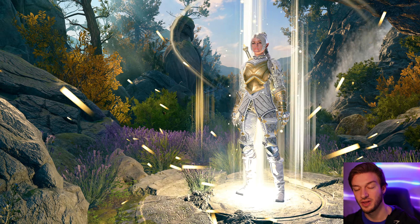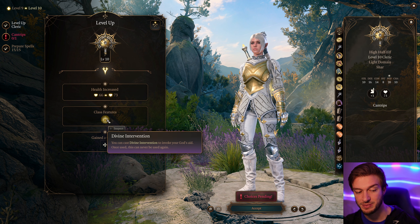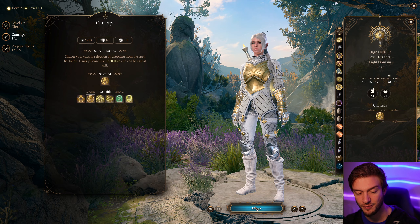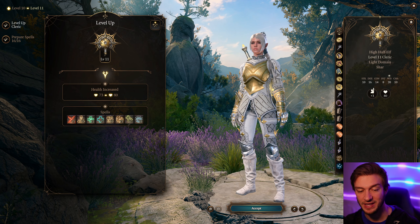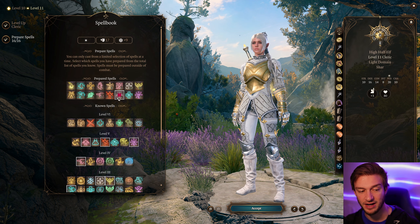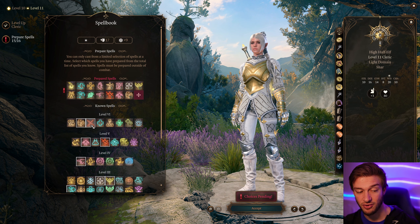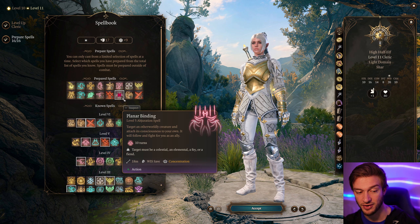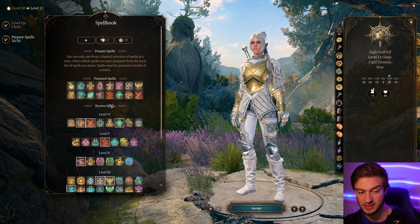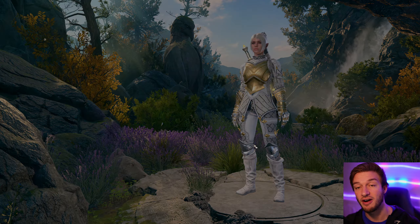At level nine we get Destructive Wrath, a very effective channel divinity, and the domain spell Flame Strike with 5d6 fire and radiant damage. For level five spells, Insect Plague is extremely underrated: set down an insect plague to make difficult terrain and then Command enemies to Grovel into it so they're stuck taking continual damage. We also get Planar Binding, which attaches your consciousness to an other-worldly entity.